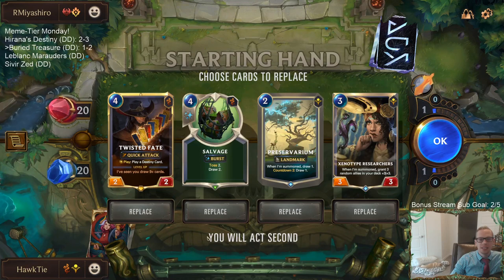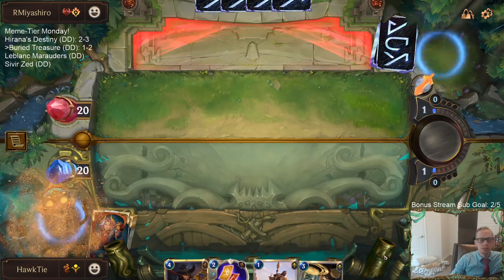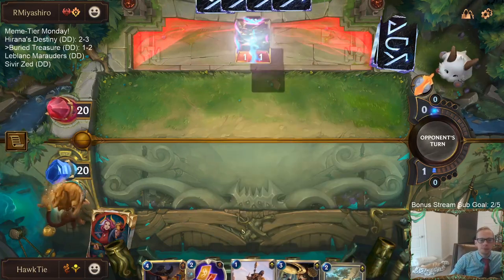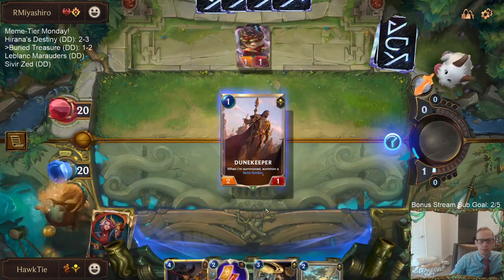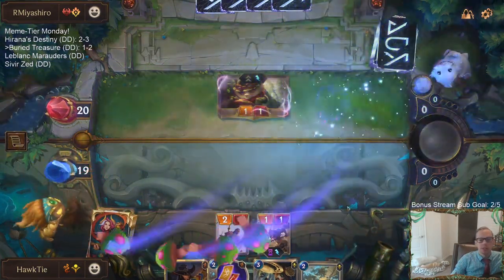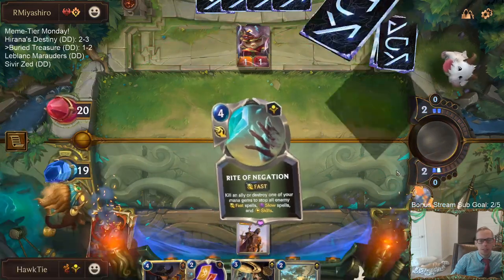Playing against some aggro with our slow, derpy treasure deck — this probably isn't going to be a good situation. We'll keep the three-drop and the four-drop that affects the board. Yeah, team of burn is not gonna be good for us. Definitely would have been better to have the attack token turn one — that's a big deal for this matchup. Unfortunately not only is it a tough matchup, but they also have the attack token turn one.